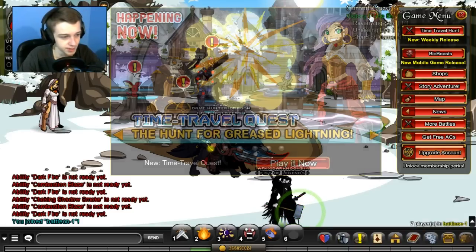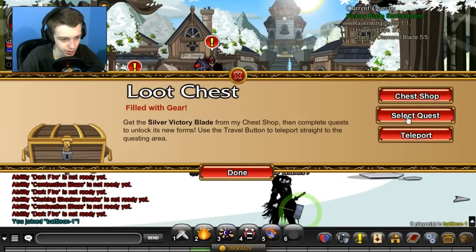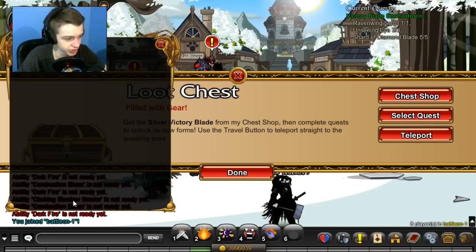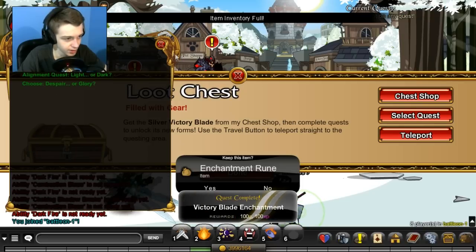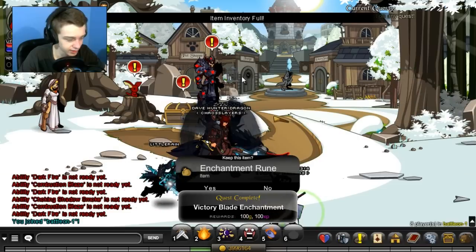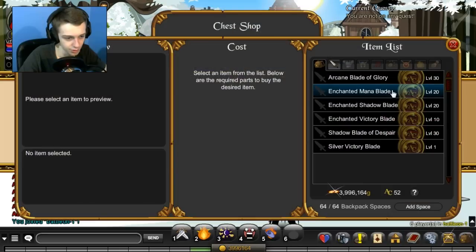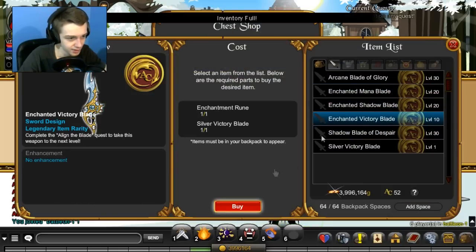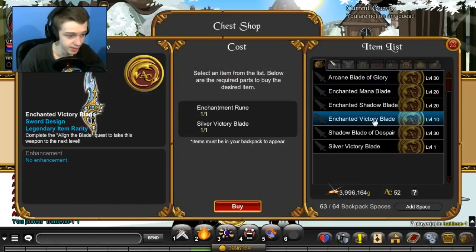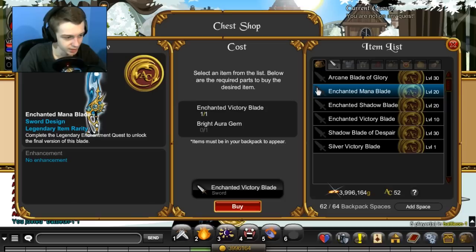Alright, I got all the drops — didn't take any time at all. So now we go to select a quest and we turn it in. We get our enchantment rune — and my inventory is full, so I need to delete an item. Once you've got the enchantment rune, just go to the shop and then you can merge up to this blade. Now we have the enchanted victory blade, which we needed.